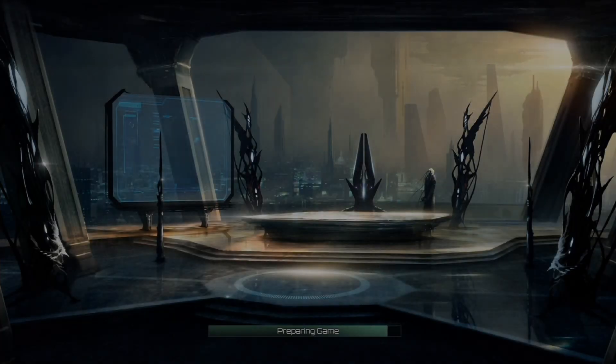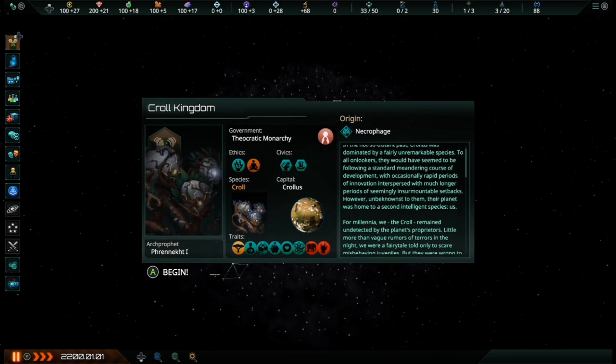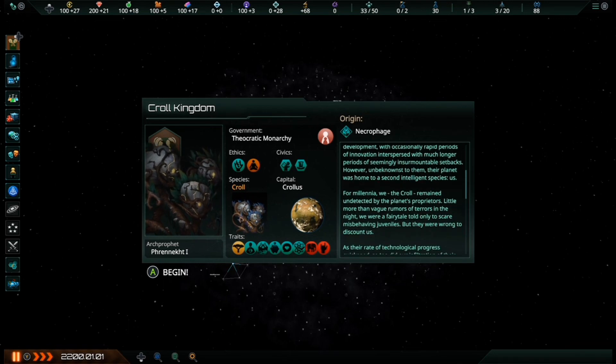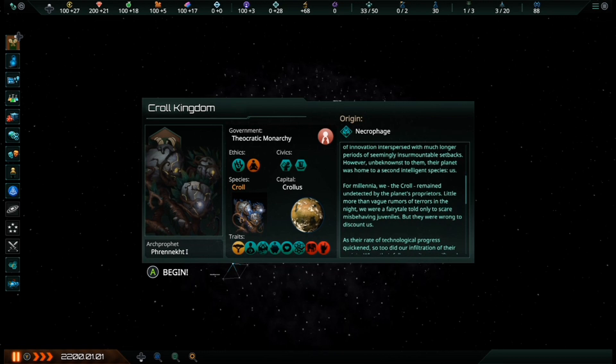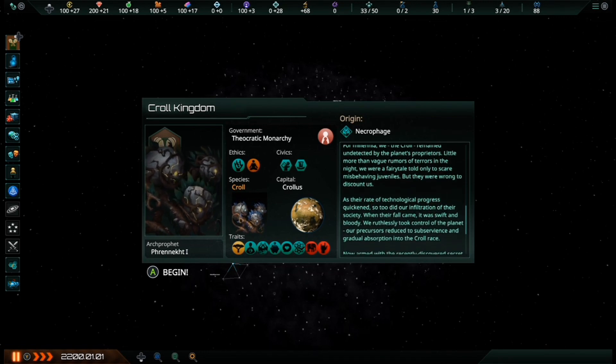Hey everyone, MobiusY here with another video for Stellaris Console Edition. Today's video will be covering one of the game's mechanics and the topic this time is Consumer Goods, which is an advanced resource your empire produces. The latest update brought about some major changes to how players expand their economy, so the aim of this video is to highlight exactly how this affects your production of Consumer Goods.